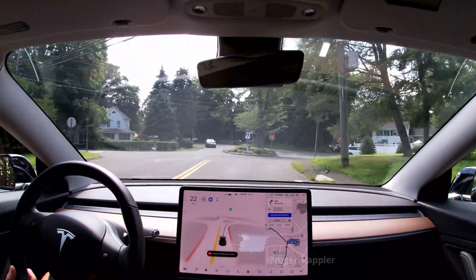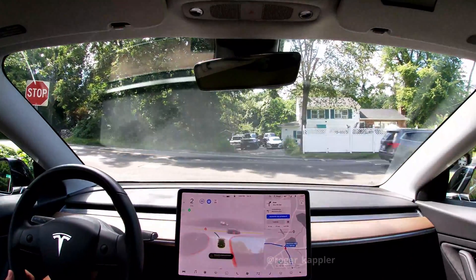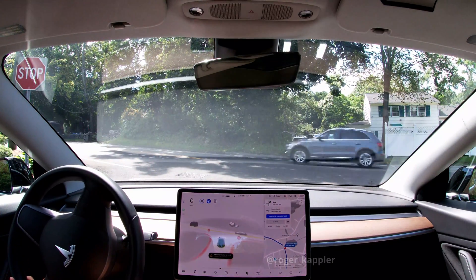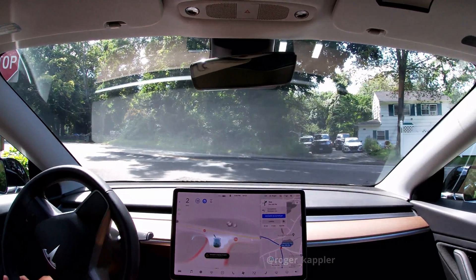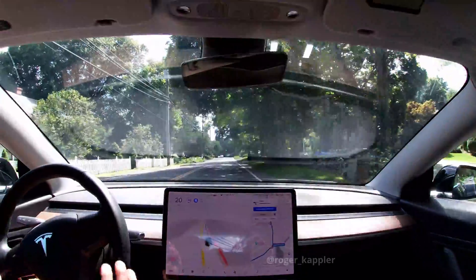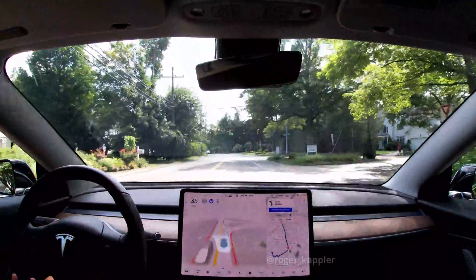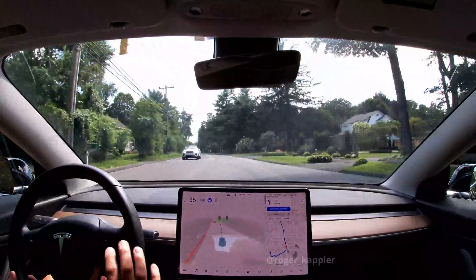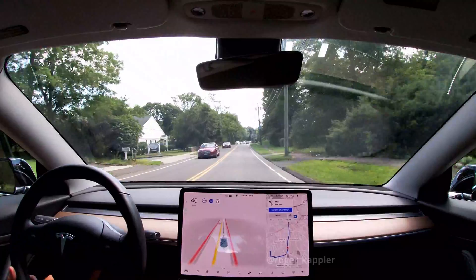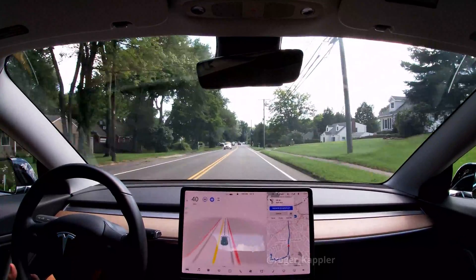Coming up to the next stop that sometimes causes problems — let's see how the car does here on version 9.1. It's going to the stop line, that's pretty good. It's creeping, and you can see the steering wheel moving. It kind of feels like the car is positioning itself to see better because to the left there are definitely some trees in the way. It's creeping slowly into the road and then commits to go. This is kind of hard to compare because no situation is ever going to be the same, even in the same spot around the same time. The creeping behavior feels like it's really trying to position itself to see, but by doing that it creeps into the road too far. Overall I would say it's about the same as version 9.